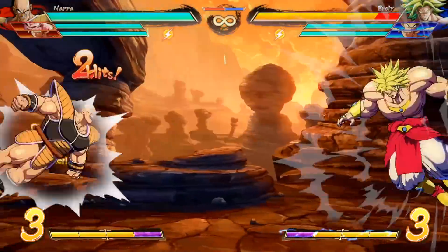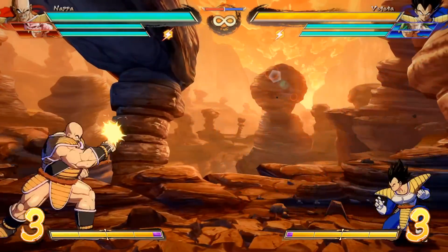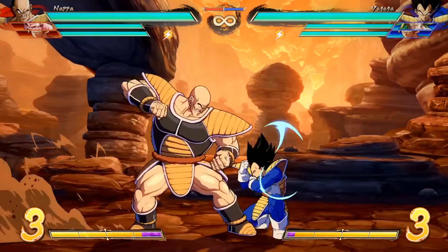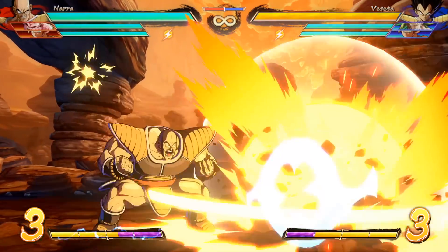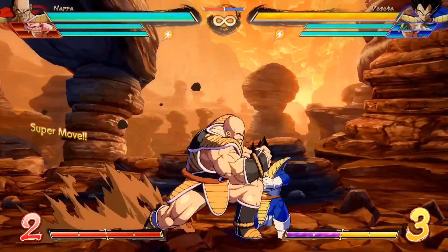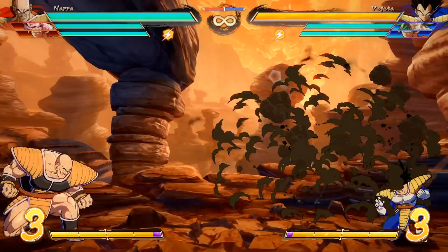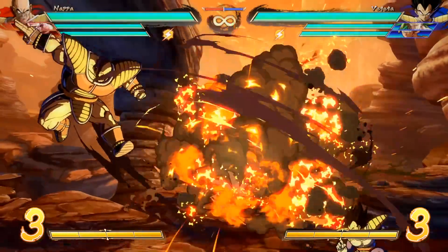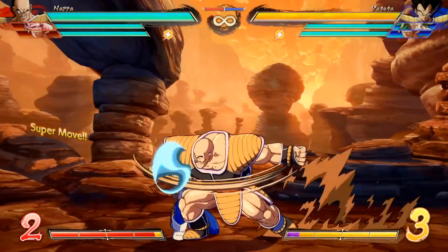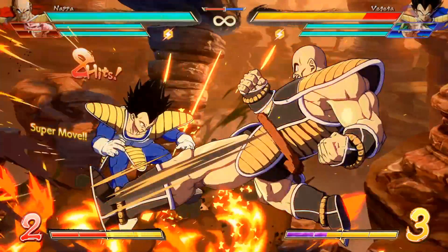Nappa's QCF+S is a large beam property explosion. It's a true blockstring and advantage, which can make it useful for extending pressure. Nappa can change the attack slightly by holding the button, which causes the explosion distance to extend and hit further away. The held version hits almost fullscreen. This attack can be used in the air and is a nice way to attack and add some extra damage when extending with a vanish. Admittedly, this tool feels less practical than most beam attacks.